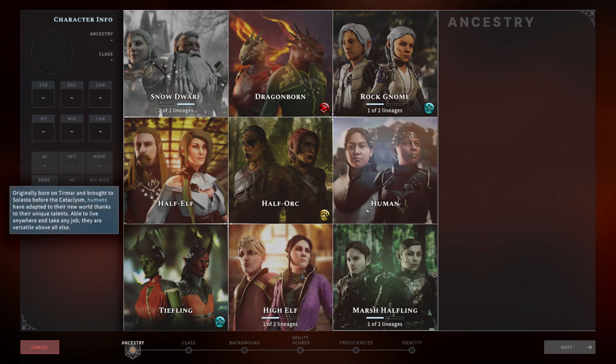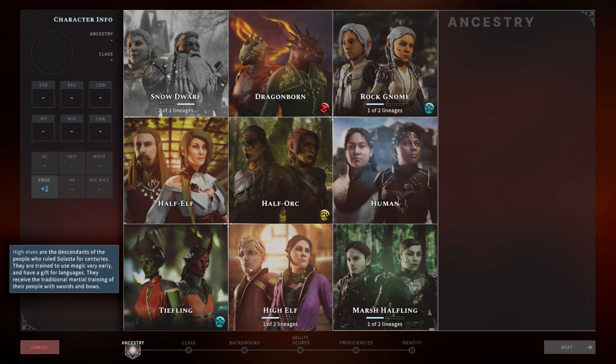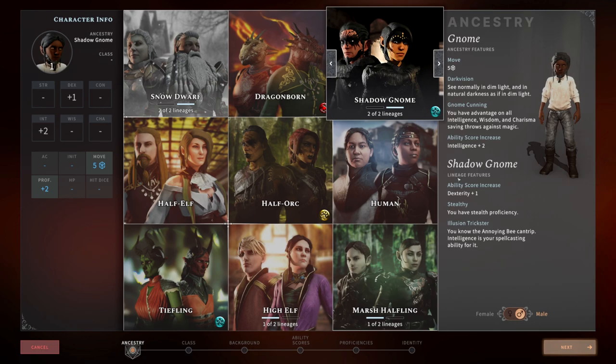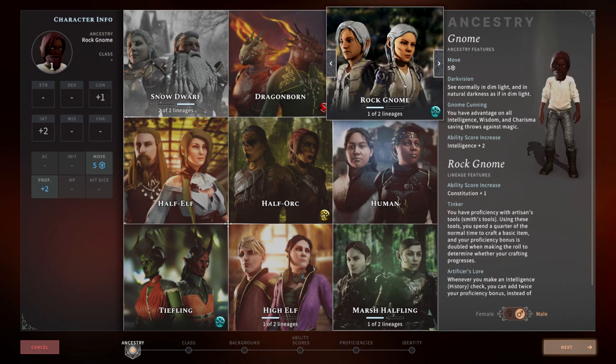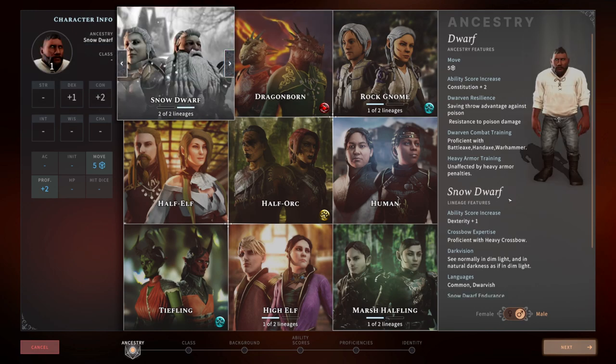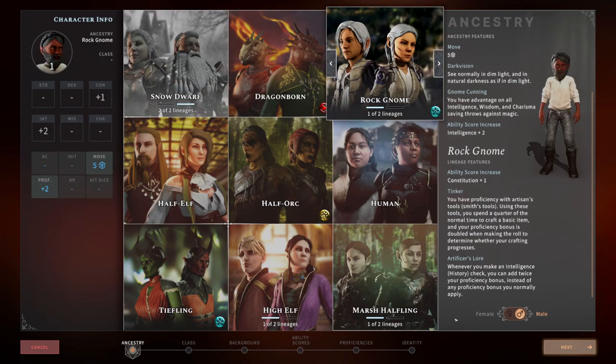First up you have to choose your ancestry. There are really three options: a Gnome, a High Elf, or a Snow Dwarf. Going point buy, I recommend the Gnome solely because they get +2 to Intelligence. Rock Gnome or Shadow Gnome doesn't really matter — Rock Gnome gets +1 Constitution, Shadow Gnome gets +1 Dexterity. It probably makes the most sense to go Rock Gnome because you don't need a ton of Dexterity but you do want a couple more hit points. You could go High Elf, but they only get +1 to Intelligence and +2 to Dexterity. You could even argue Snow Dwarf for their resistances and Constitution saving throw, but ultimately Rock Gnome is our best choice.